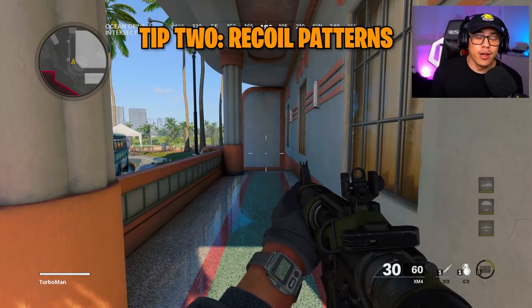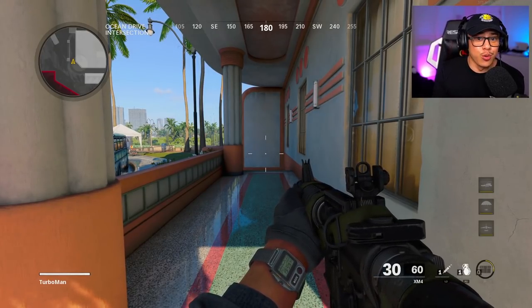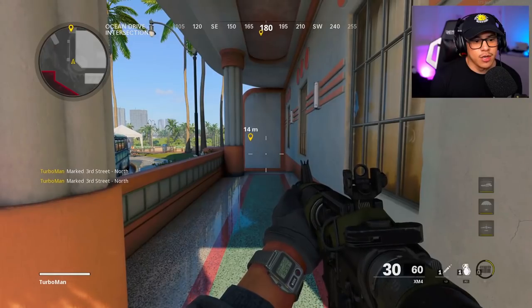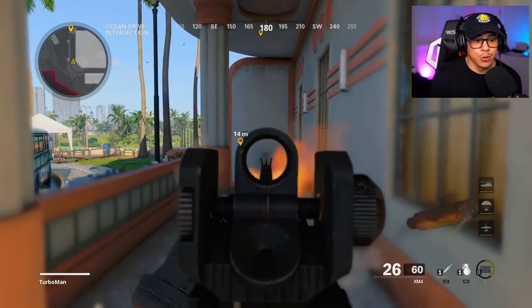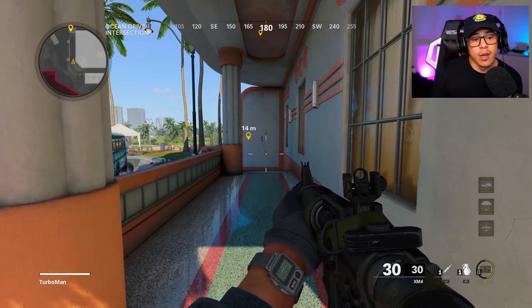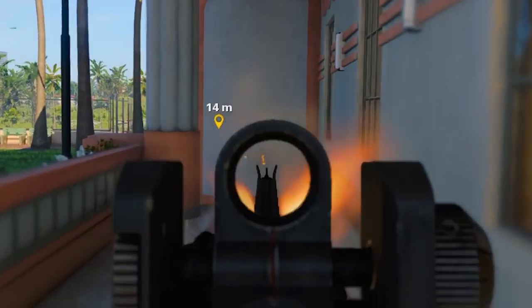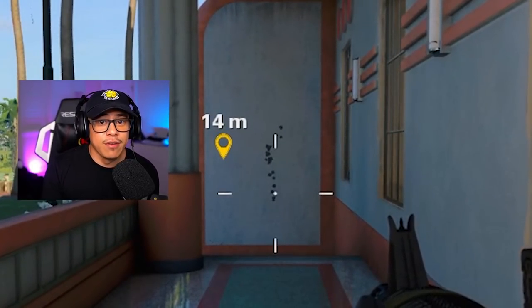The next thing I want to talk about is recoil patterns and how to understand them. Every single weapon in this game has a unique recoil pattern. For example, I'm using the XM4 here, standing about 15 meters from a wall. I'm going to line up my crosshairs and fire to reveal the recoil pattern. As you can see, it goes straight up vertically and then cuts to the corner over to the right. I repeated the test and it's literally the same exact recoil pattern every time.